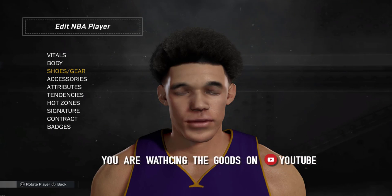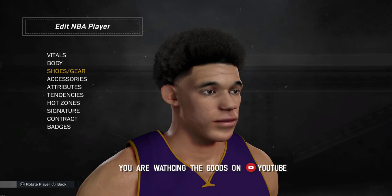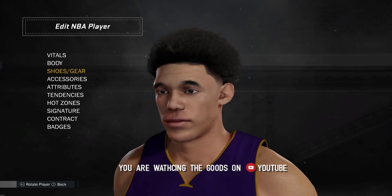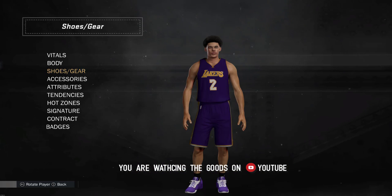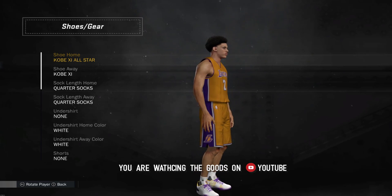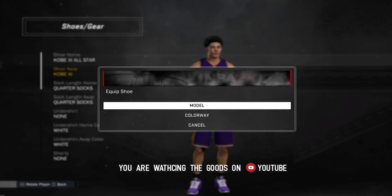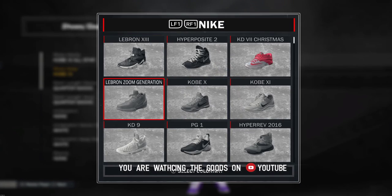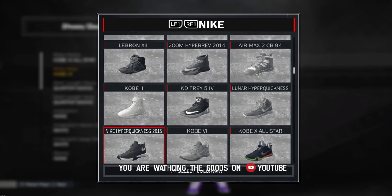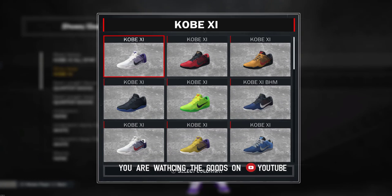Good day everybody! Today I am presenting to you Alonzo Ball Big Baller Brand Z02 Showtime shoe. On your screen you'll see the Z02 Showtime — the white and purple shoe with a little bit of gold in it.